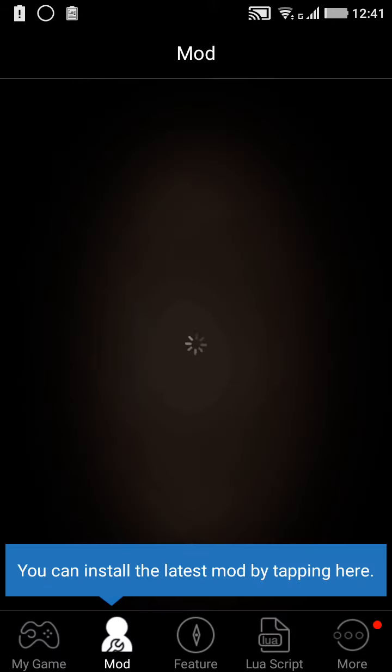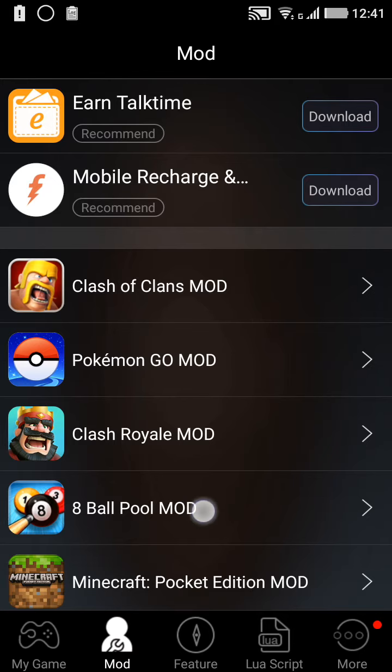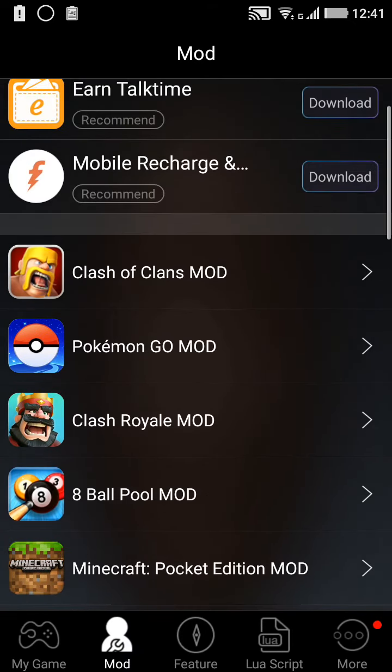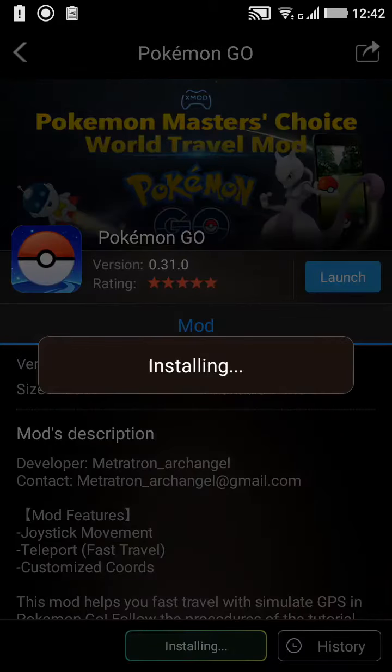As you can see, there are a lot of games listed in the mod tab of this application. I'm pretty sure most games you want will be listed here. After opening the app, go to the Pokémon GO mod in the mod tab and click on the install button at the bottom of your screen.